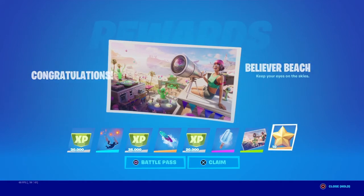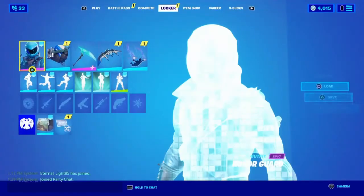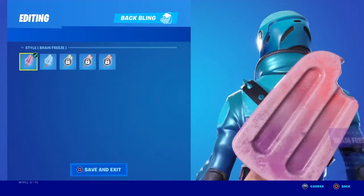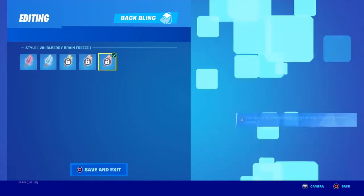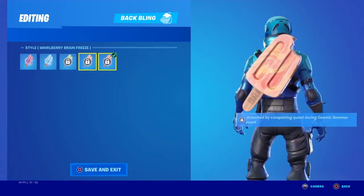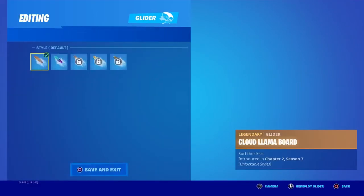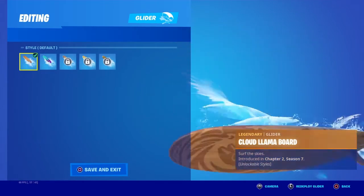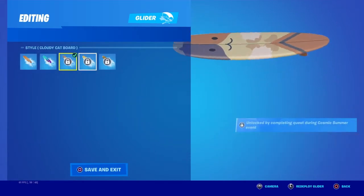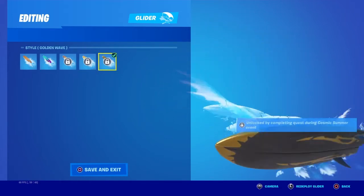Believer beach, keep your eyes on the skies, and 10 battle stars. Let's look at the backbling really quickly — I have multiple styles. We have a slurp berry, an orange berry, and a whirl berry — pretty cool. I'll go for this one, it actually matches my skin. The glider has styles too — I like the wooden one. Oh, I like the cat one, and the fish ones are pretty cool. Is that like a Midas golden white? That's pretty cool, I like that one a lot.